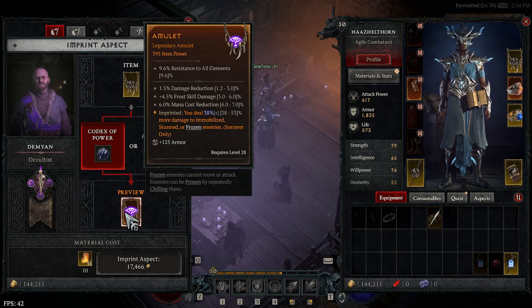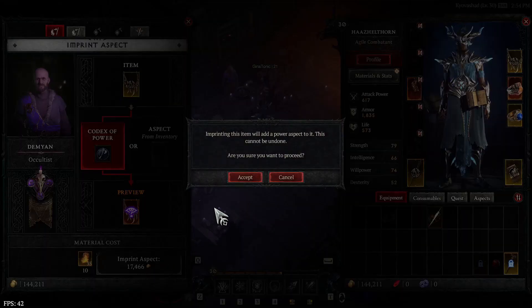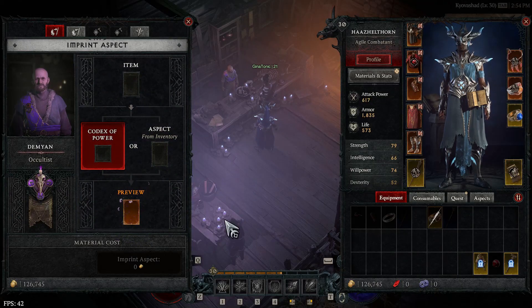Now, the last remaining piece of the puzzle is to completely solve the mana issue by getting the Prodigy's Aspect.